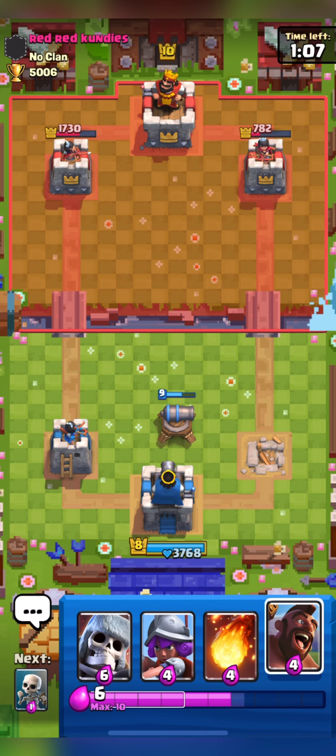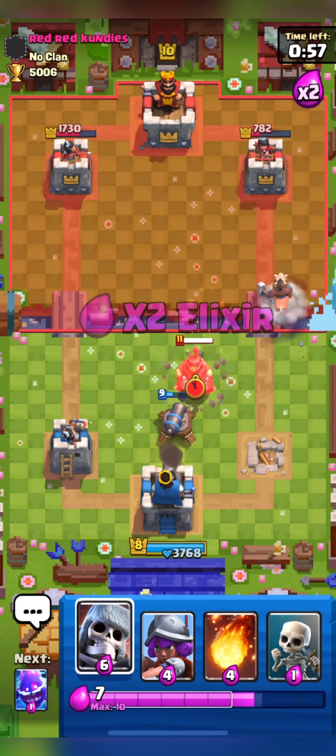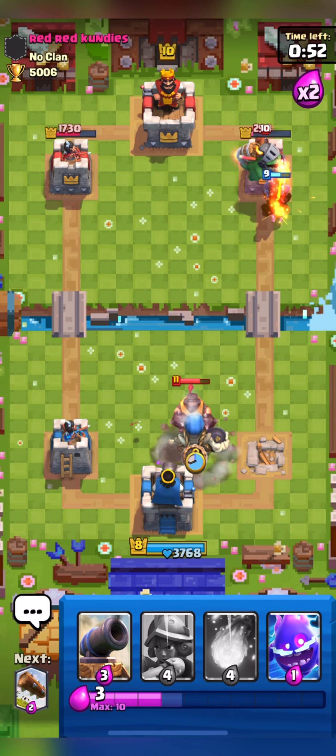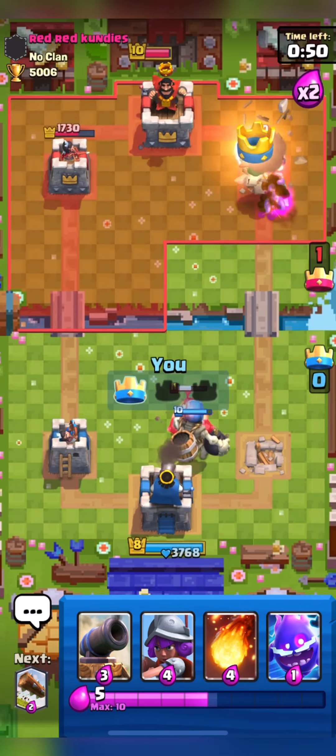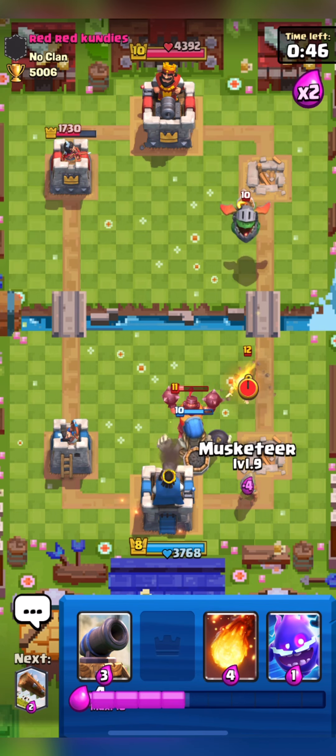Sorry guys, my dog was getting wild in the background. This match is going to be a two Tower match, so we have to take out both Towers. I am going in with my Hog. He placed his Mega Knight here and I will place my Skeleton Giant for his Mega Knight. Our Hog will be able to take out his right side Tower.